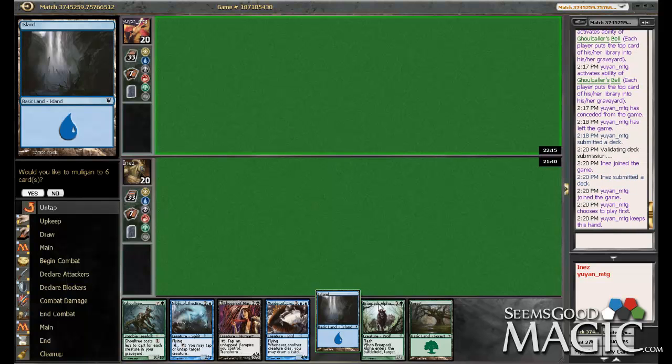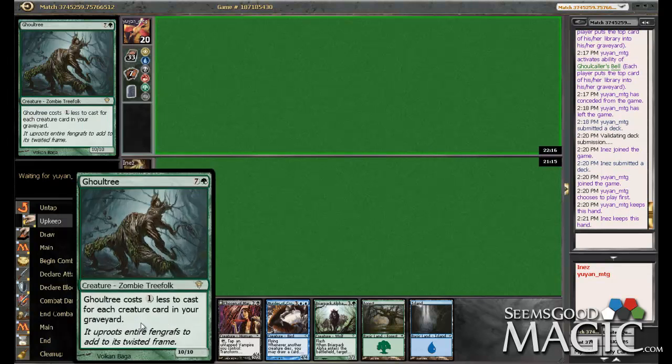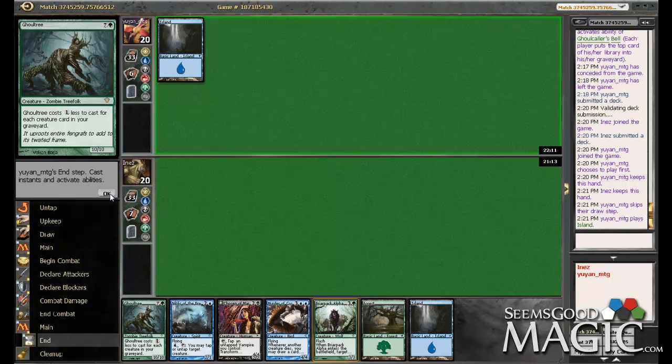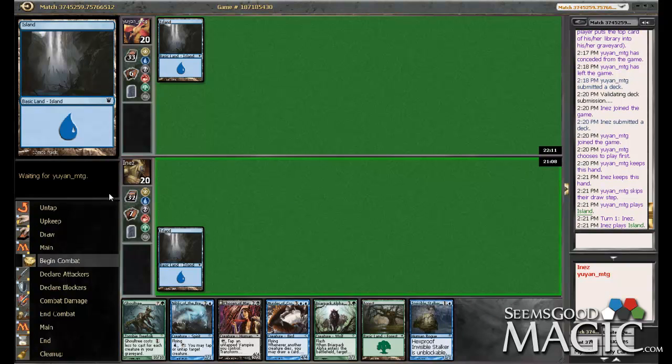How does this look? Don't have a lot of pressure, but we can get to this. No black source, but that's not our main color. I'm going to keep it, solely because of the Ghoul Tree. He's got double Death's Caress, but if he can't answer Ghoul Tree, then it's going to be lights out for him. And we got a Stalker, so that's probably one of the best top decks we could have gotten.